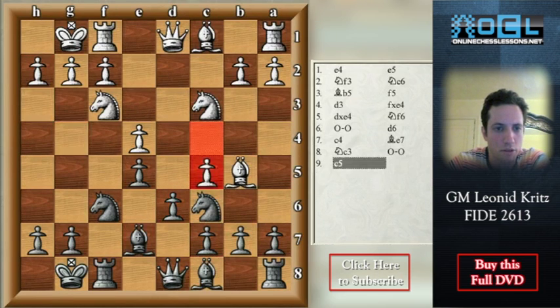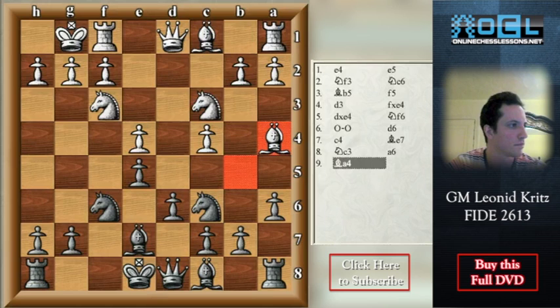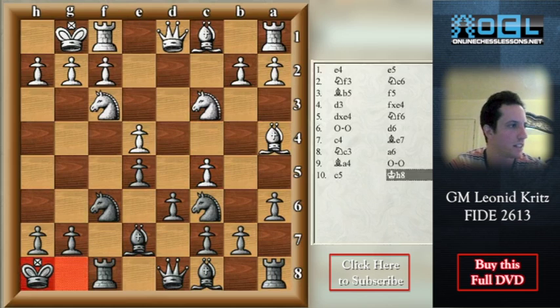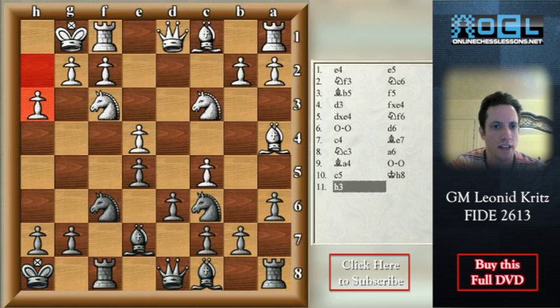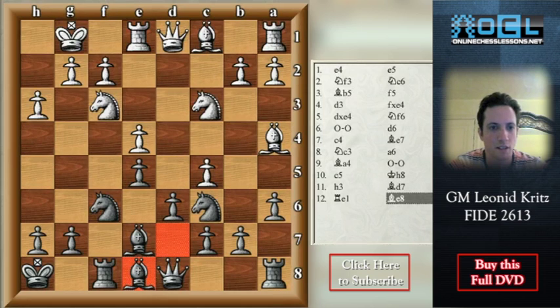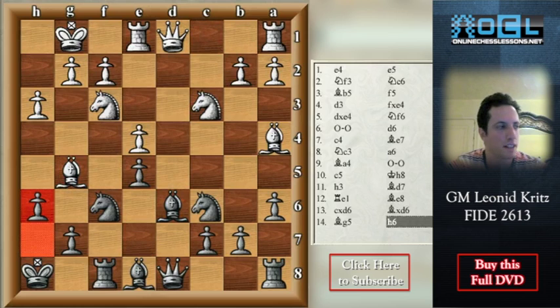So here you should be careful and play a6 first instead of short castle. After Ba4, short castle, d5, Kh8 — a prophylactic move — h3, Bd7, Re1, the bishop goes to e8, so the bishop always finds its way to become active. Cxd6, Bxd6, Bxd6, Bg5, h6, and after all I think black is fine. Bxf6, Qxf6.